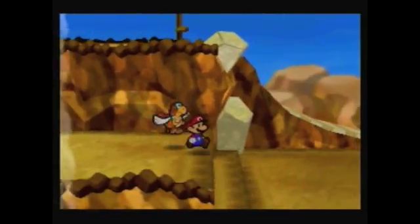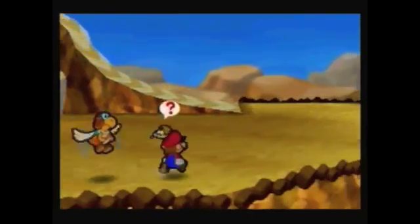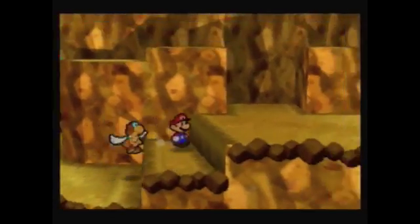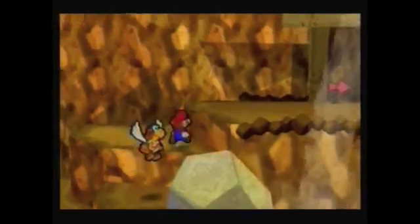He has a really cool ability — helping us be extremely lazy and not walk. He'll ferry over short little gaps and distances, so he's got some pretty cool practical abilities. We're gonna use his abilities and see if we can get to some areas that we couldn't get to prior. Let's just be on our way, shall we?